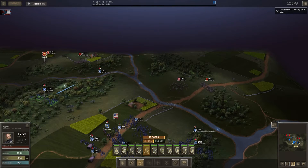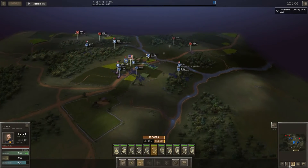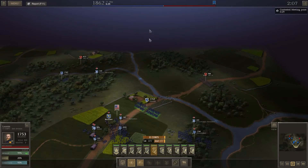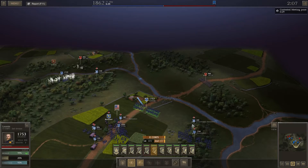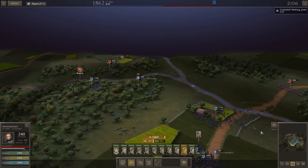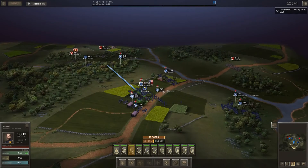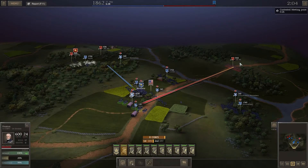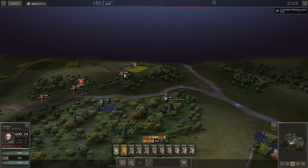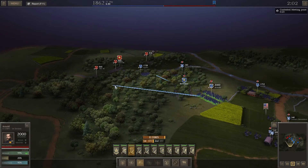There's some more units coming. We'll put Arnold over there to reinforce. Loomis - there's no need to really rush forward, so we're going to pull him back into cover here. I might redirect my artillery to shoot over here. Arnold needs to run and get into position as quickly as possible. We've got Brewster there, luckily. We've got a lot of units here. Arnold with his 2,000 units can engage the 18th and hold them at bay. We'll send our skirmishers forward to engage a little bit as Appler repositions himself.